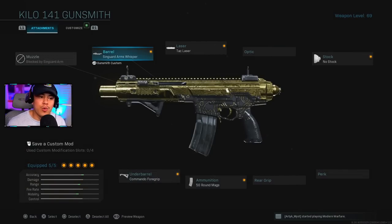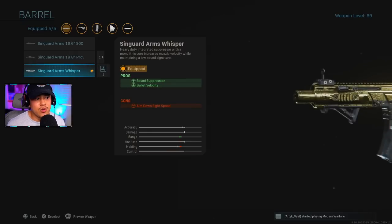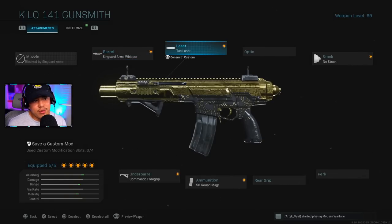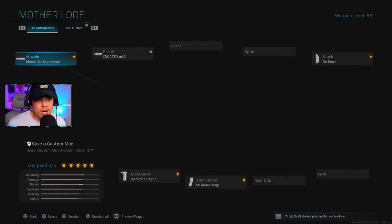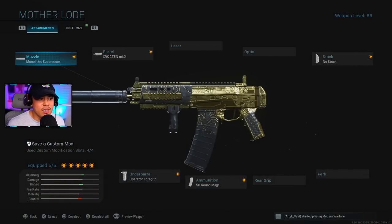Next up, the Kilo 141 — a fan favorite. For multiplayer, I'm using the Singuard Arms Whisper for sound suppression and bullet velocity at the same time. Laser is Tack Laser for aim-down-sight speed, No Stock for the stock, 50 Round Mags for ammunition, and Commando Foregrip underbarrel.